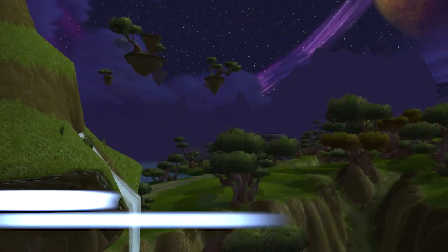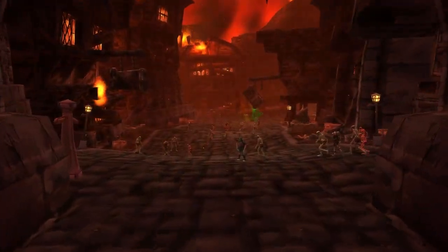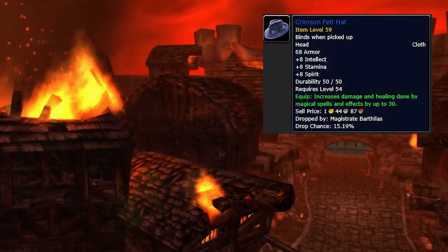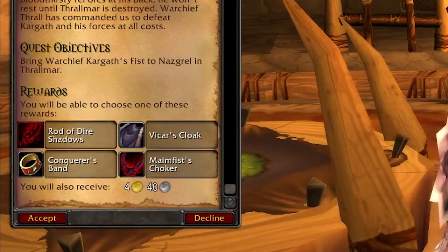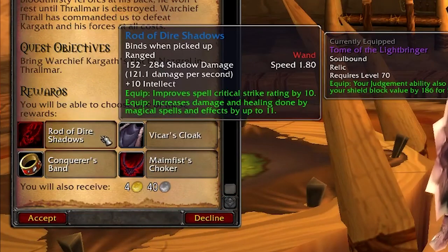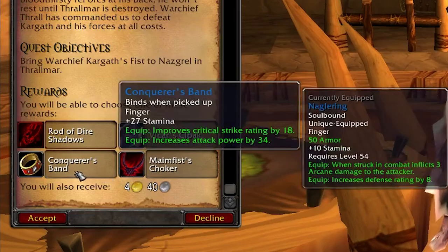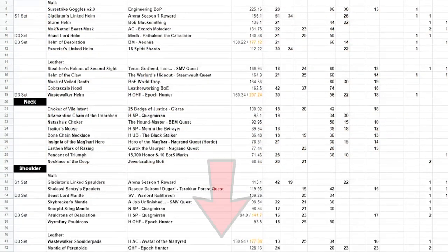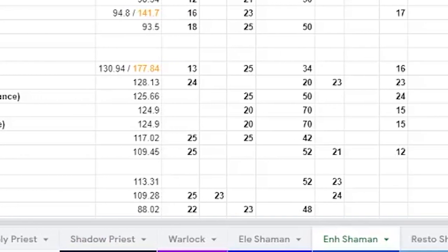Number one: know your pre-raid best-in-slot gear. In Vanilla WoW, a lot of your pre-raid best-in-slot gear came from drops in dungeons or professions. In TBC, surprisingly, a lot of it comes from quests. What this means is that you could choose the wrong item while questing because you're leveling as a different spec than you plan on raiding, or you just simply didn't know it was your pre-raid best-in-slot item. In the description below, I'll link to a spreadsheet outlining every class and spec's pre-raid best-in-slot gear.